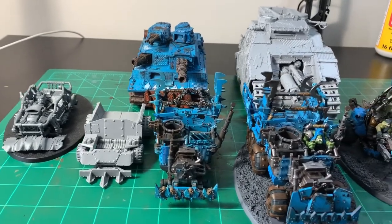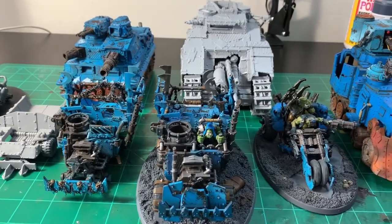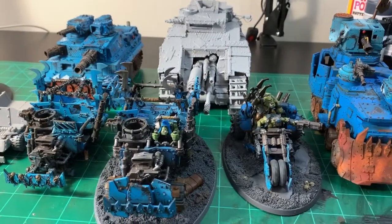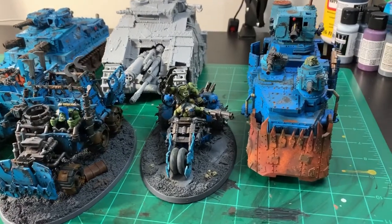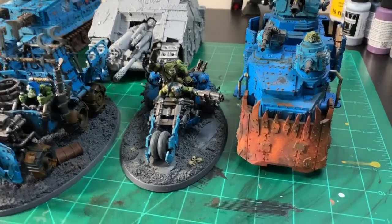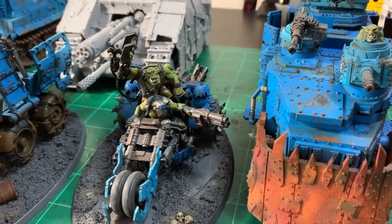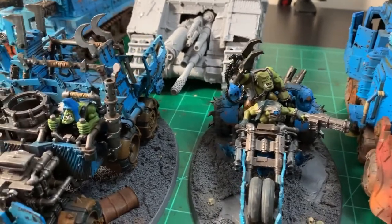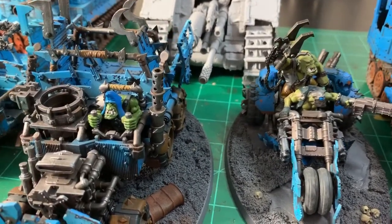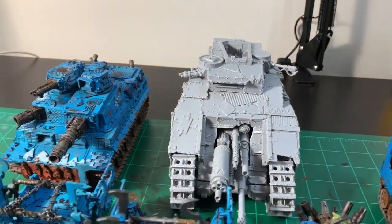Here we've got a look at all the various vehicles I'm working on right now. You can see I've got a couple of trucks, a couple of buggies, the Kill Bursta in the background, as well as some vehicles I've already finished — including the Death Kill, a war trike right here. Next to that giant battle wagon, we have a truck that's mostly finished except for the gunner and a couple of minor details, and the Kill Bursta in the background.